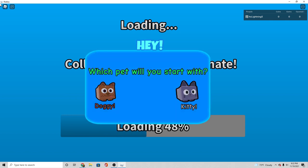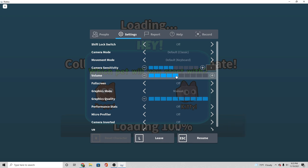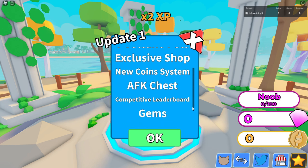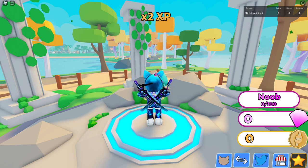Look at this loading screen, it looks really good. He has to fix the overlapping text though. It says update one: volcano board, cloning machine, seven volcano pets, exclusive shop, new coin system, AFK chest, and competitive leaderboard with gems. That is definitely really cool, and we got gems too.